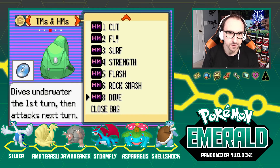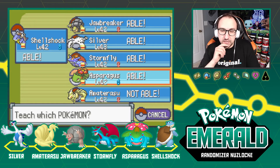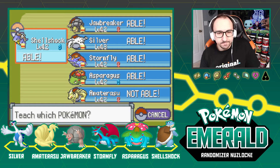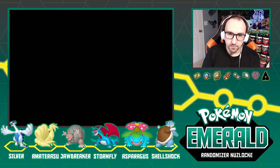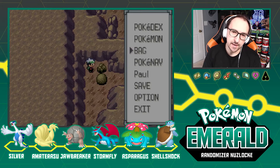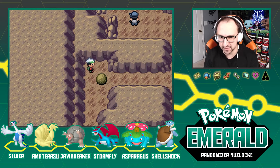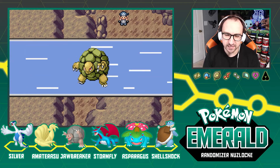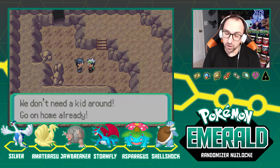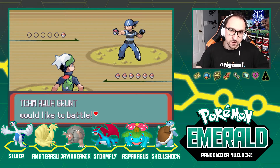Rock Smash — I did not come as prepared as I thought I did. Who do we teach this to temporarily? I could take Rain Dance off of Blastoise and if he learns something while we're in here I can't teach it to him, but I do have a Heart Scale, so if he learns something we can re-teach it. Let's rock these boulders out of the way. That was a hit not a miss encounter — that was powerful. Another fire type, another redemption — we cannot let that one die.